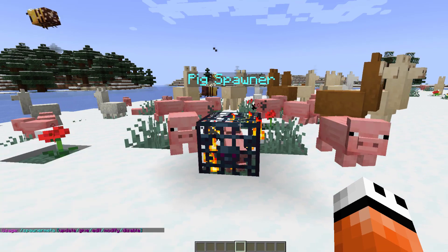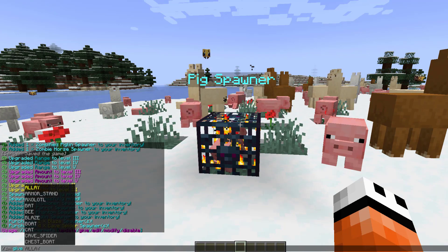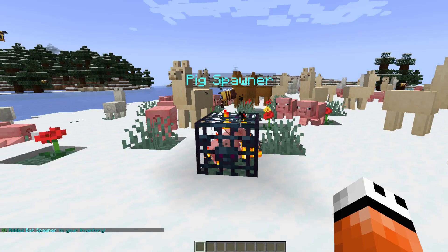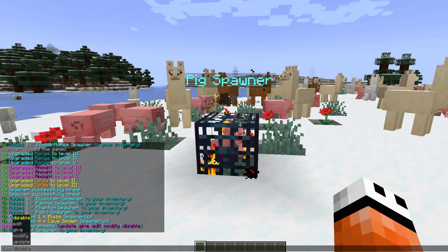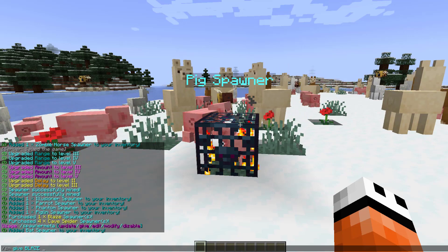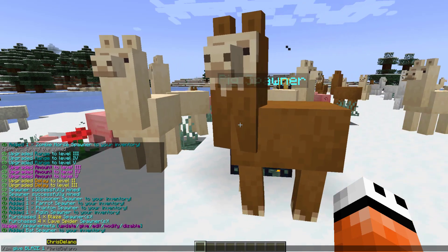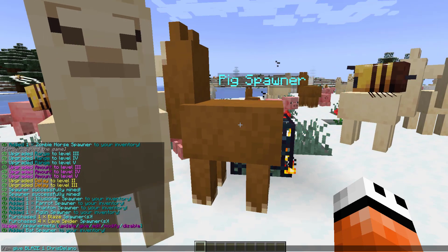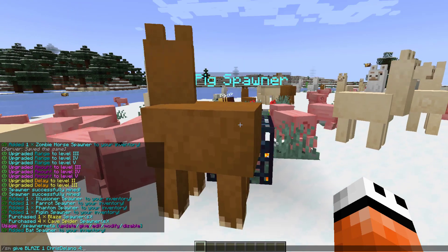There are a few commands — if we do forward slash sm give and then choose a particular animal, that will give me a bat spawner. Something that's pretty handy is the forward slash sm give with entity commands — we can actually set all the different upgrades. We give ourselves one, put our name, and then the first thing we want to put is the range level — we're going to put level four, then a semicolon.